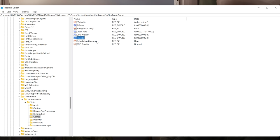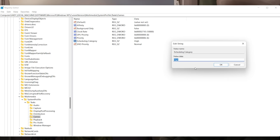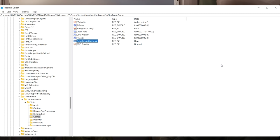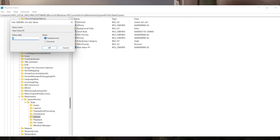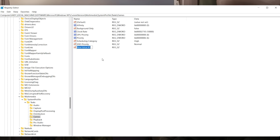Underneath Priority you'll see 'Scheduling Category' — this is a string value, not a DWORD. Open it and it will probably say 'Medium'. Change it to 'High', making sure the H is a capital letter, then click OK. That's everything you need to change in the registry. If any of these entries are missing — for example GPU Priority — right-click in the Games folder, go to New > DWORD (32-bit) Value, name it 'GPU Priority', then double-click and set the value. For Scheduling Category, create a new String Value instead.